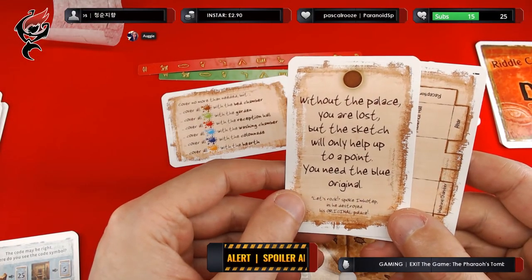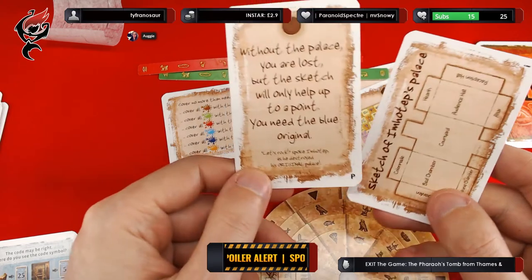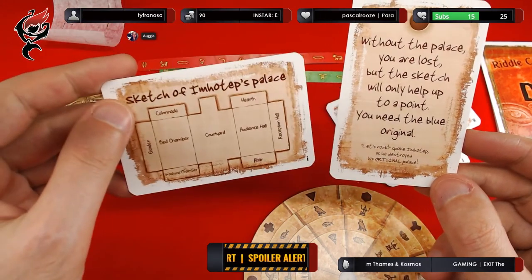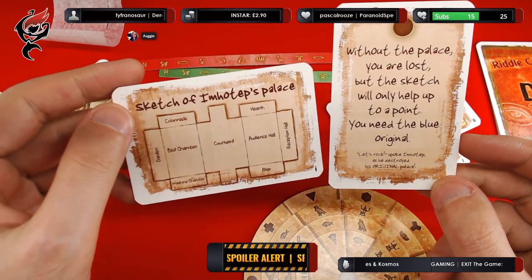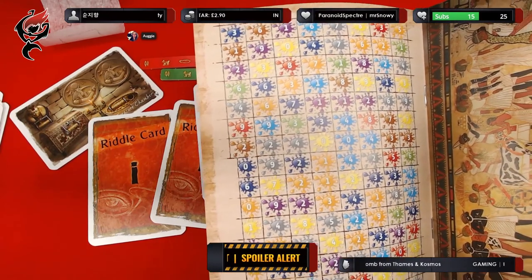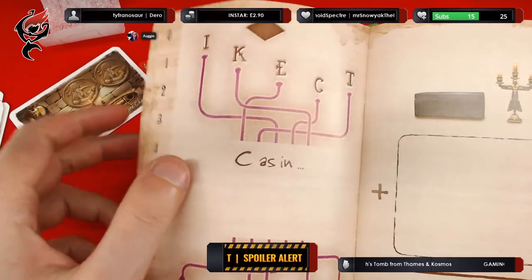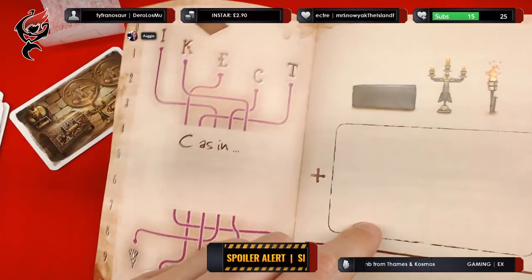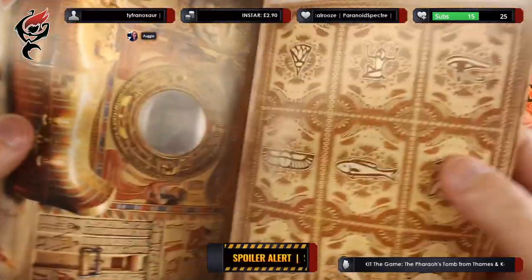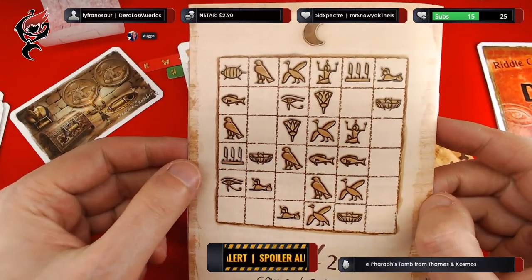It said with Imhotep's palace we needed to get the original, didn't we? Without the palace you are lost, but the sketch will only help up to a point — you need the blue original. There's obviously more to this. So let's rock, spoke Imhotep — cut the palace. But how or where do we cut? We have everything but one item, and that one item is obviously locked behind another puzzle. We've done this puzzle, we've done that one. We haven't used this page, and this is the final puzzle.